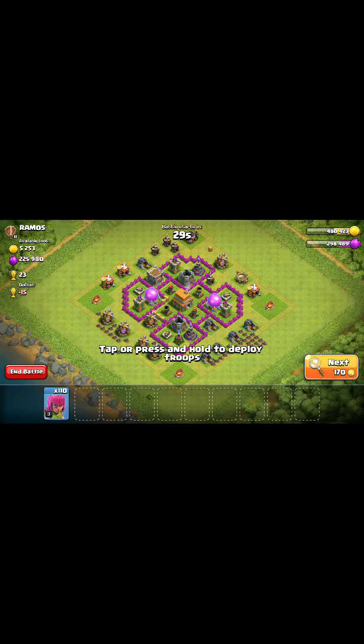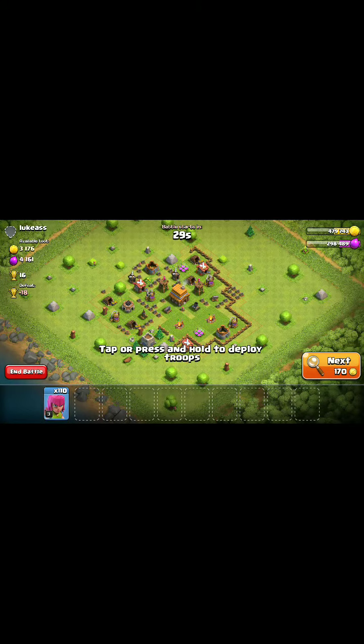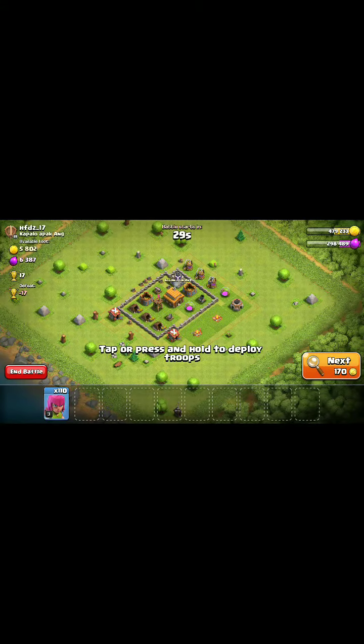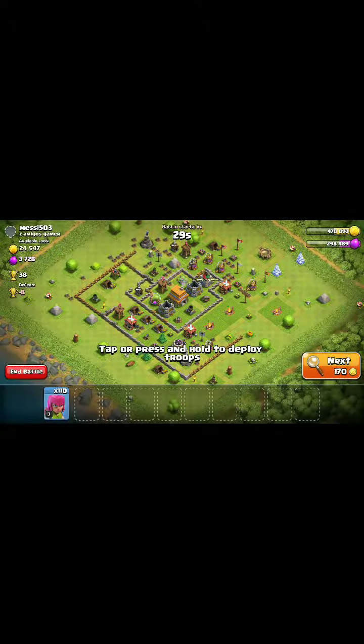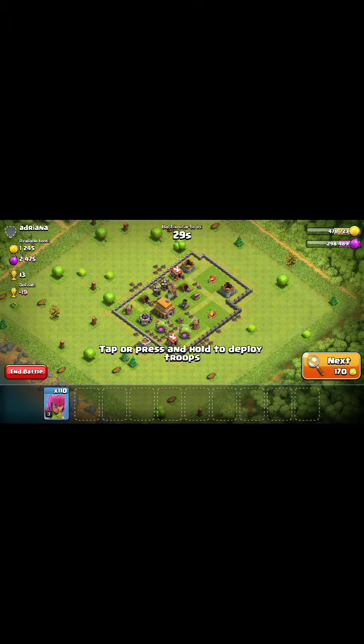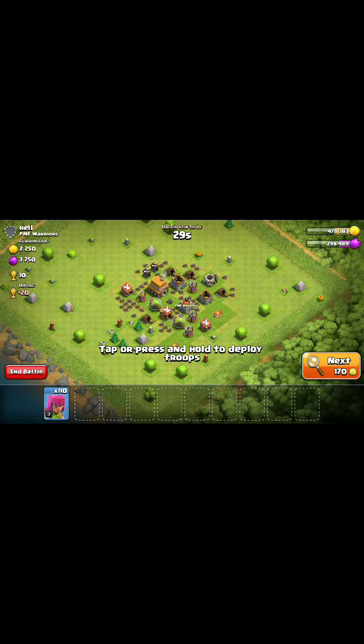Why did I spin that wheel? Let's see if I'll find anything. Anyone that's a Town Hall 5 watching this — if you're from Labor Public, your main is probably a lot higher. At Town Hall 5, it's a pretty easy Town Hall. You can max it out by pretty much just loot farming — using collectors and farming. The upgrades are easy. The lightning spell is expensive, but besides the lightning spell it's pretty simple.